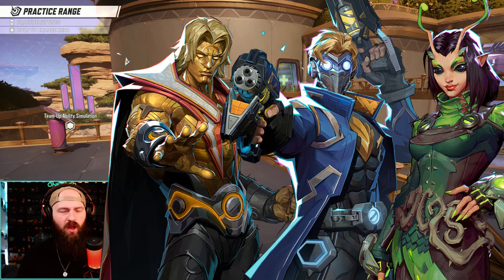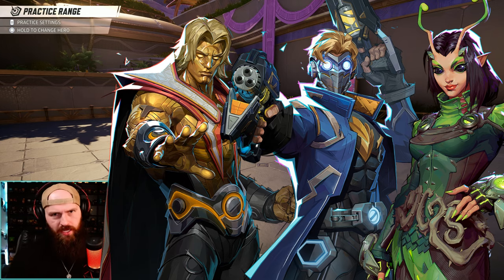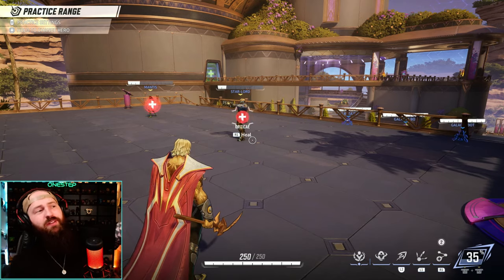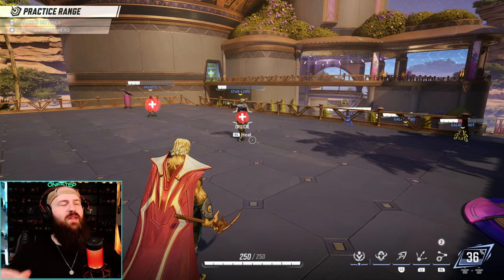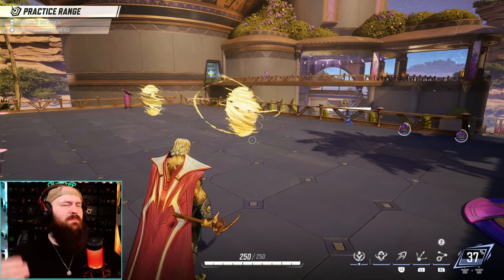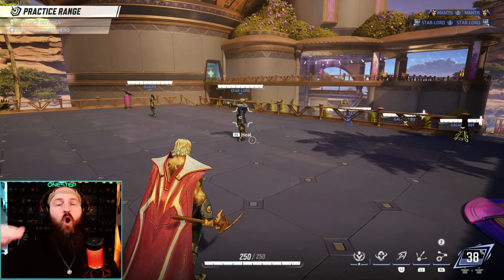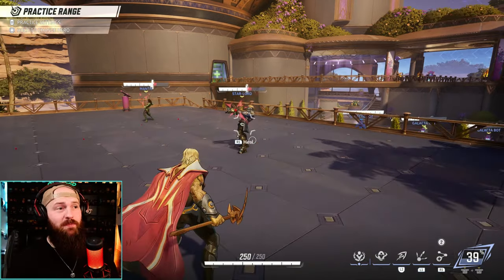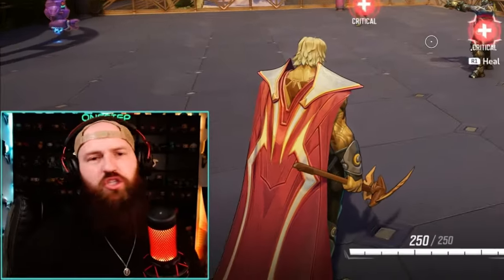My next team up is Adam Warlock with either Starlord, Mantis, or both. While Adam Warlock is on your team, Starlord and Mantis get a free revive — and that is huge in a game like this. When they die, they cocoon themselves, can go anywhere they want, then revive and get right back in the fight without having to wait for a respawn or go all the way back to the respawn point. Having a DPS and a healer that can revive with Adam Warlock is just too good.